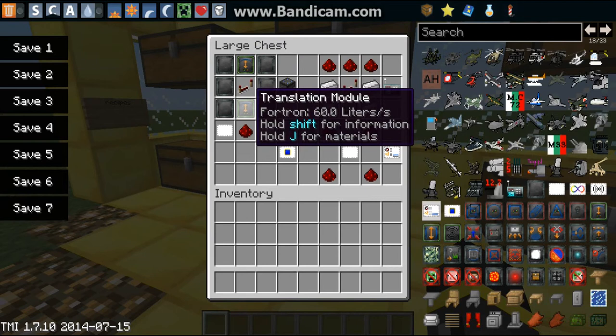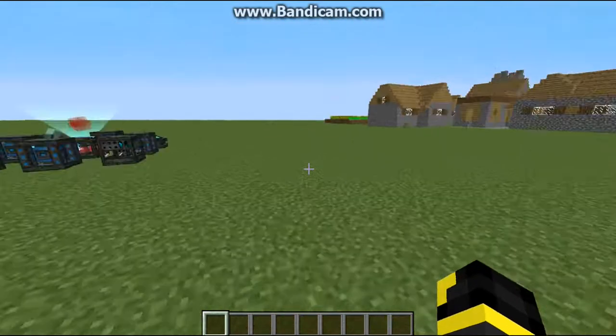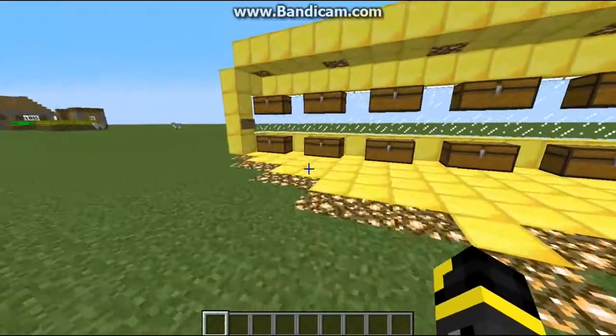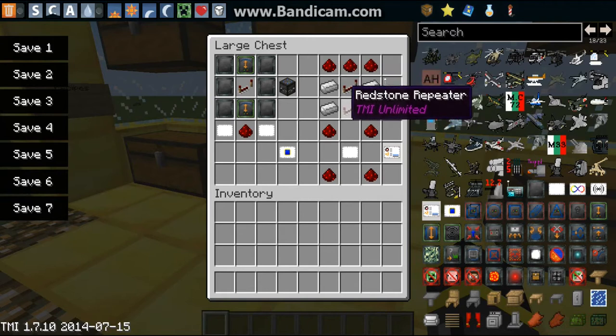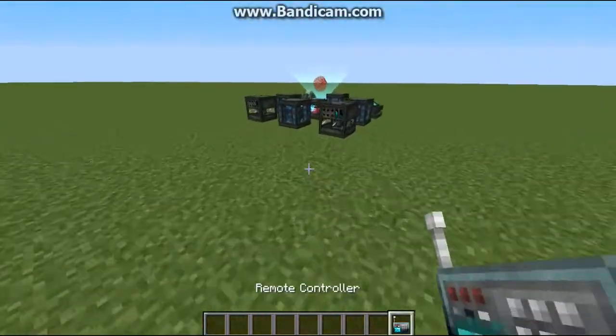two translation modules, and one redstone repeater. I'm not sure exactly what they do but I think they're some sort of stabilizer. Then there's the frequency controller: three iron, two redstone repeaters, and two iron — it creates a remote controller, some sort of frequency device.